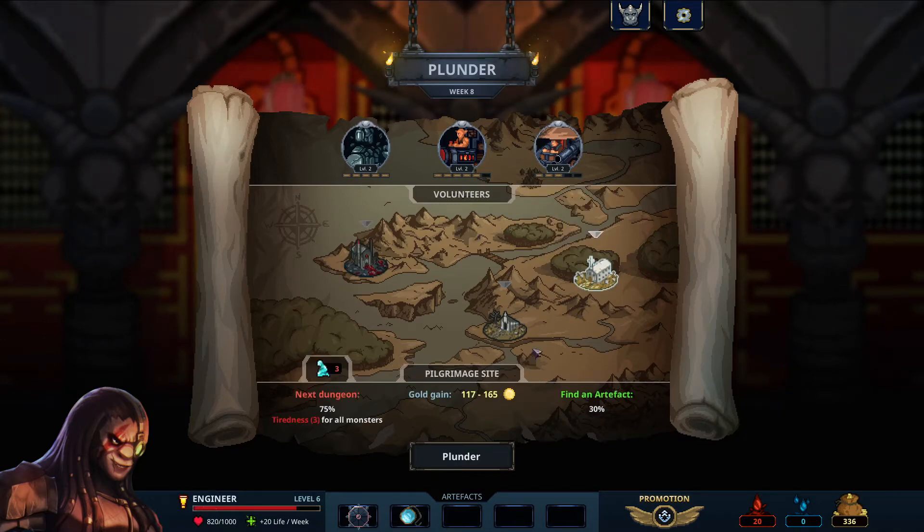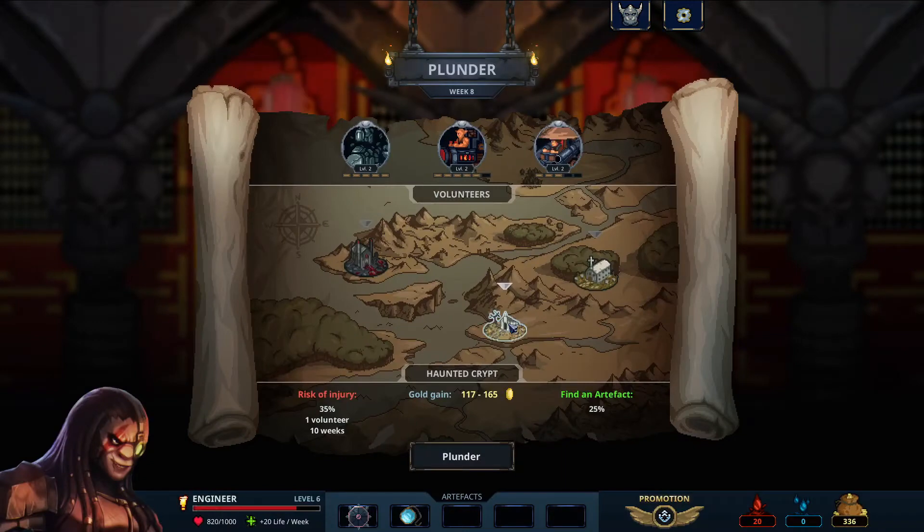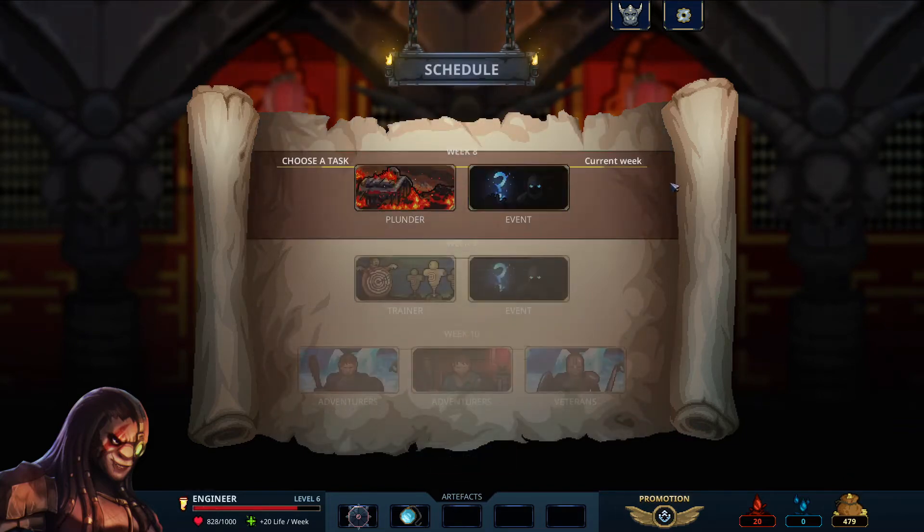Necromancer's lair — we can find a monster, everyone loses some motivation, which isn't great. The tiredness — hmm. Is it early enough? We are already down a monster. Nah, I think we're going to play that same game — we're going to try the haunted crypt and hope for the best. We didn't get an artifact, but we also didn't lose anybody, so I'll take that.